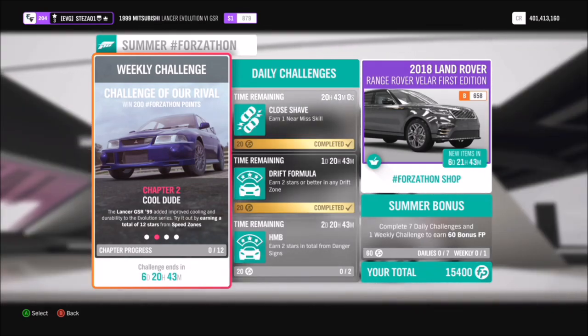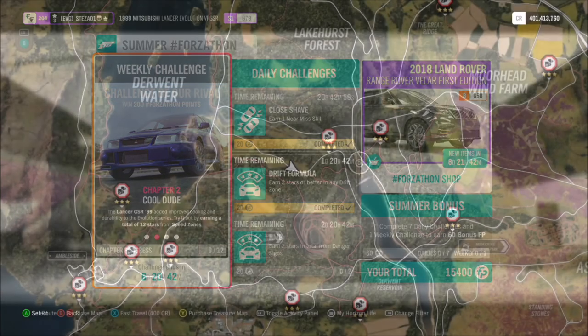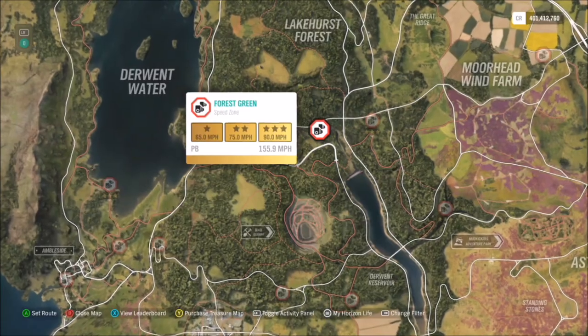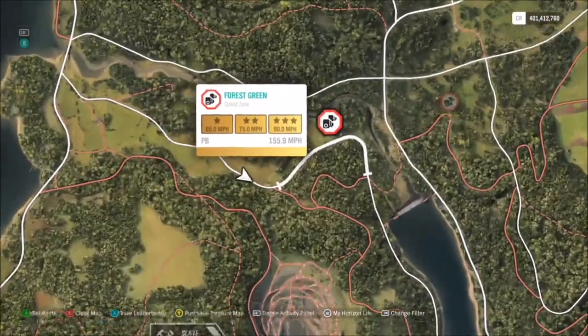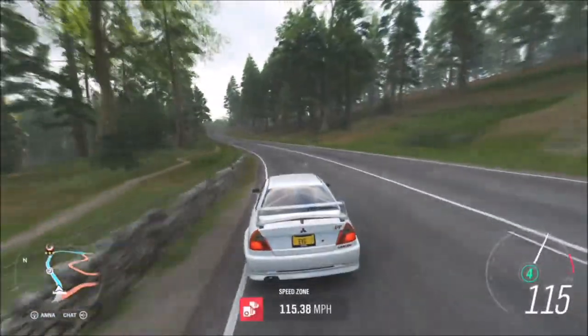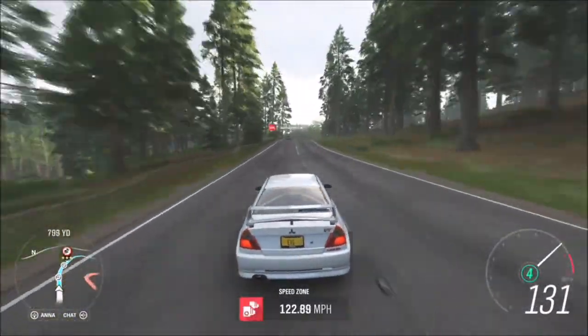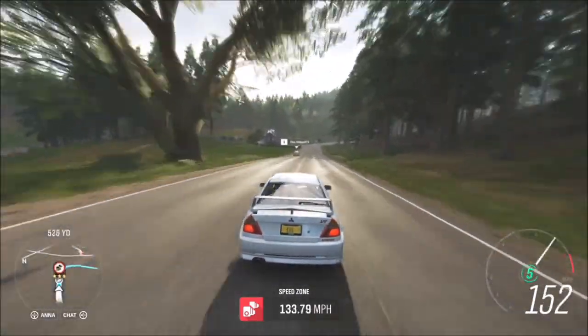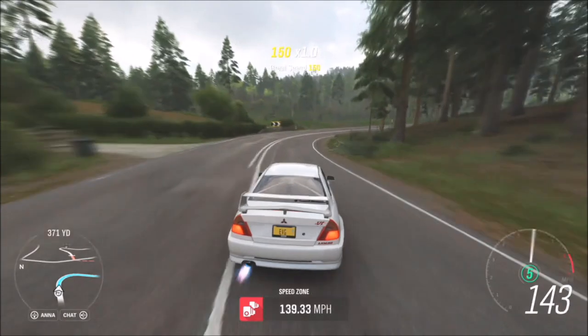The first challenge is super easy — it wants you to earn a total of 12 stars from speed zones. I like to use the forest green speed zone because three stars on here only requires hitting 90 miles an hour, which is super easy. Whether you've got the stock Evo or you've tuned it, it will happily drive around this speed zone above 90 miles an hour.